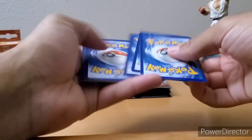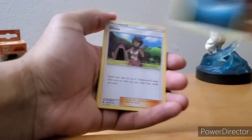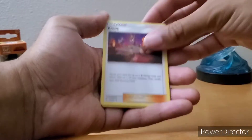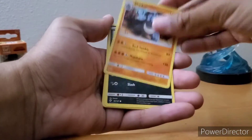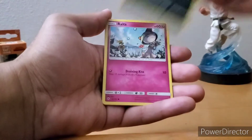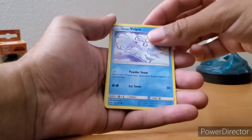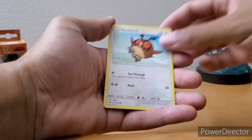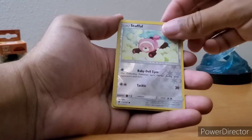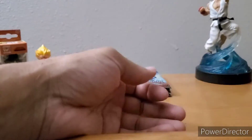Third pack — Olivia, Crabominable, Rhydon, Sneasel, Alolan Rattata, Bronzor, Alolan Vulpix, Pidgeot, Stufful, and Tangrowth non-holographic. About halfway through — still nothing too crazy, but I do like that Charizard GX.